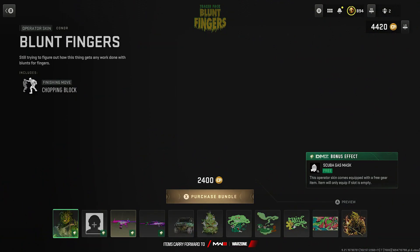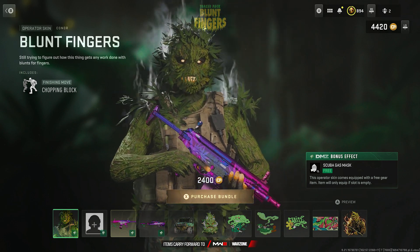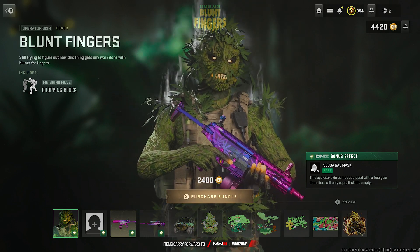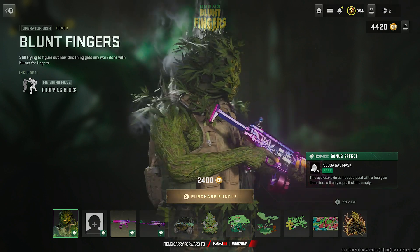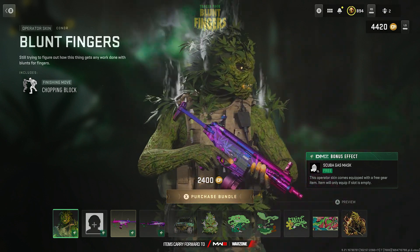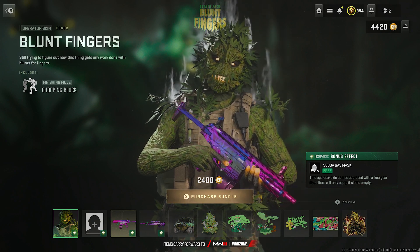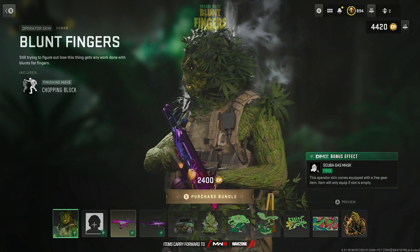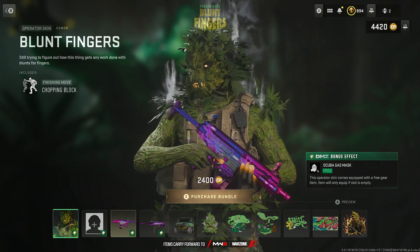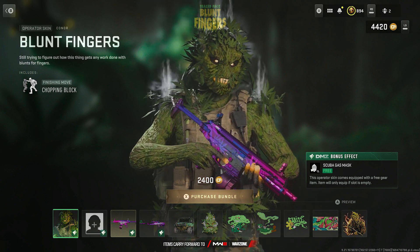This goes for 2400 COD Points. The outfit is called Blunt Fingers, it comes with the finishing move Chopping Block, and it's for Connor. It's kind of creepy looking — almost like that horror movie take on the Grinch. Very creepy looking, but hey, it's close to Halloween.